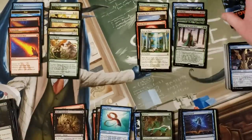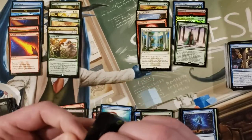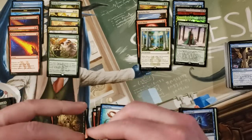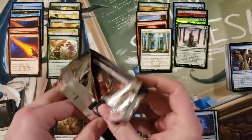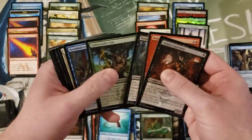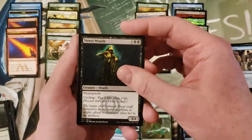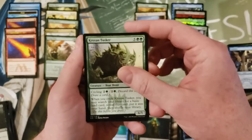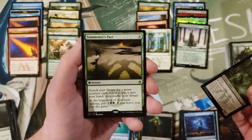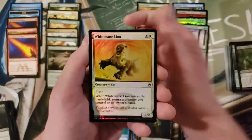Last pack, everybody. I really can't tell if this was a good box, average box, decent box, or terrible box. Street Wraith again, Krosan Tusker, Will-o'-the-Wisp, and for our last rare — Summoner's Pact. Not the pact I was going for, but I am not mad at it.